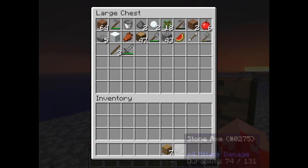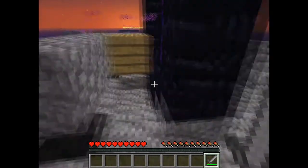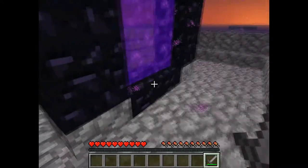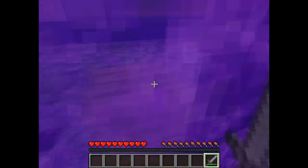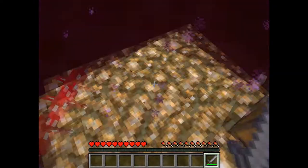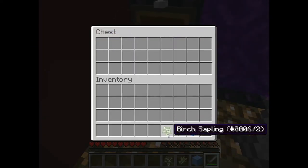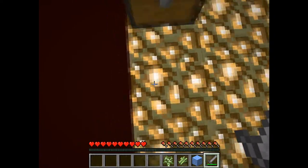Let's put all my stuff in there and only bring a sword - maybe there are zombie pigmen. Okay, let's do this, hopefully there's a nice block in there. Please let there be... okay, this is the chest! Yes! And bridgewood, sweet guys!